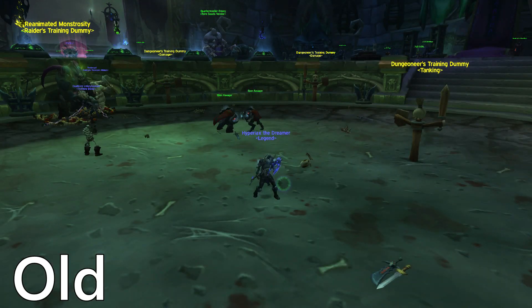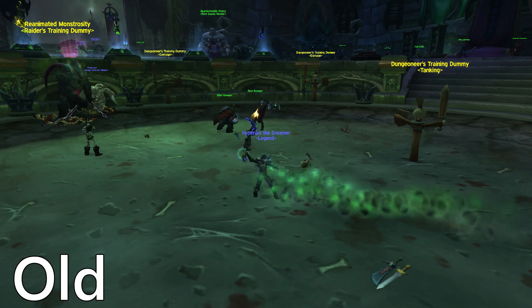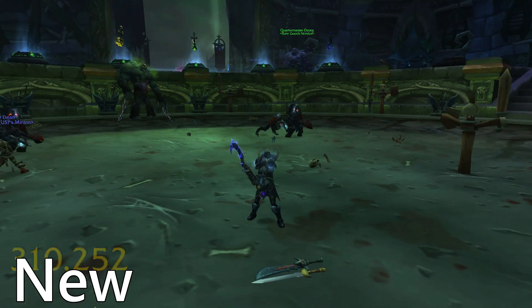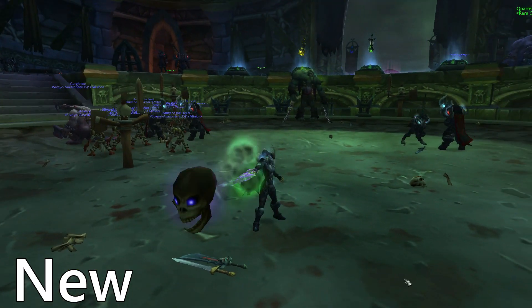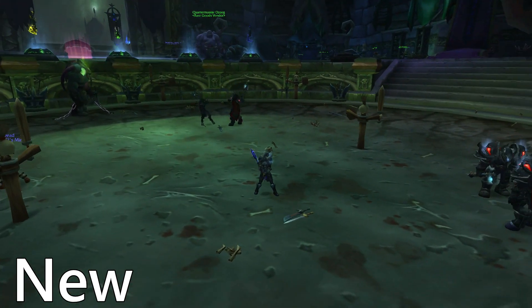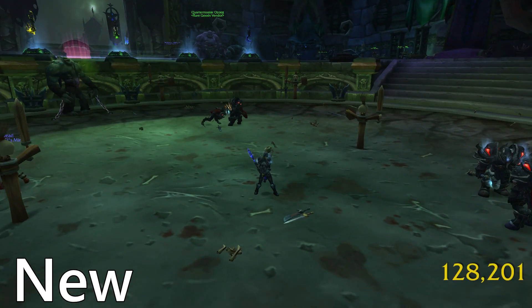Next up we have Death Coil. The old Death Coil animation looked kind of like an auto attack. They made the new Death Coil animation look really nice and a little bit more distinct by sticking out your weapon and actually making it look like you're casting a spell rather than just auto attacking and a Death Coil coming out.